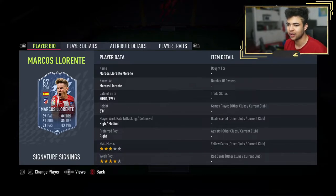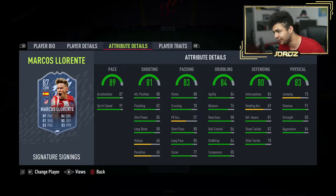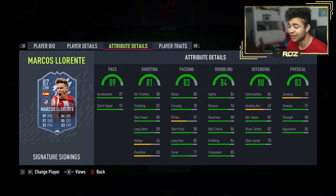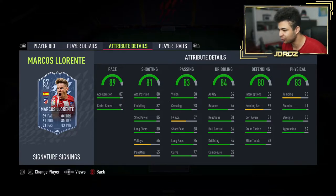You can see high/medium work rates, three-star skill moves, four-star weak foot, six foot tall. His base card was good but this card is on a different level. It's got really good pace — 87 acceleration, 91 sprint speed — 82 finishing, 85 composure. The passing is on point with 88 short passing and 85 long passing. We've got 84 interceptions, 91 stamina, and incredible agility and balance for a central midfielder, box-to-box, or even a CDM.